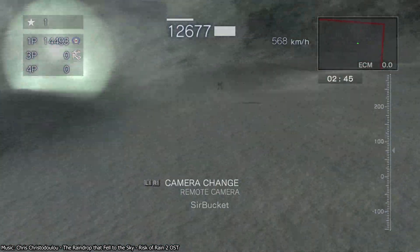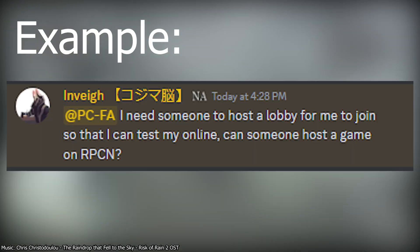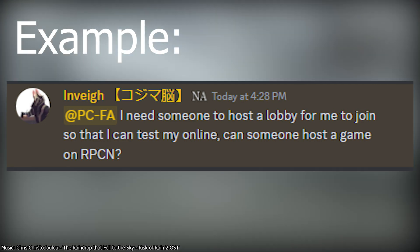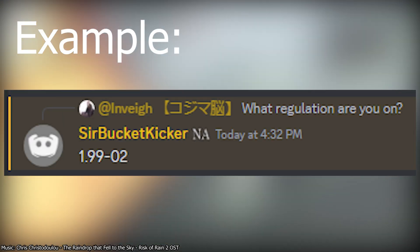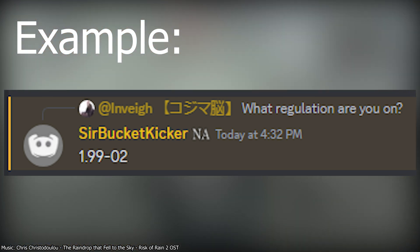Now that you've got your RPCN account set up, it's time to test it with another player to make sure that it works. Find a player who has played online before by heading over to the 4th gen channel and pinging the role for the game you want to play — PC-FA for 4A and PC-AC4 for AC4. Ask your opponent to host the lobby and make sure you're both on the same regulation. If you're not on the same regulation as your opponent, you will not be able to connect to them.